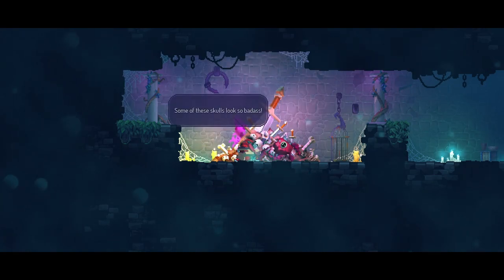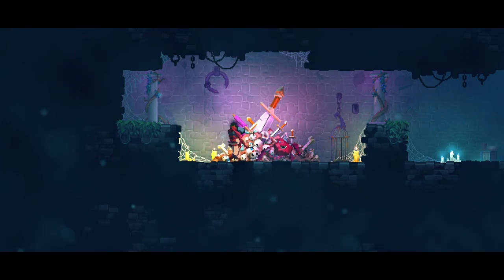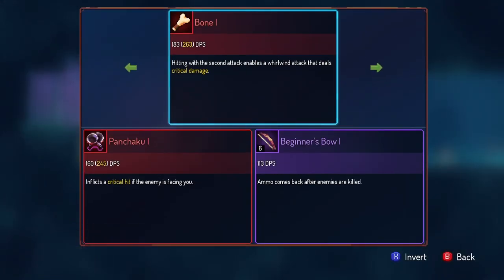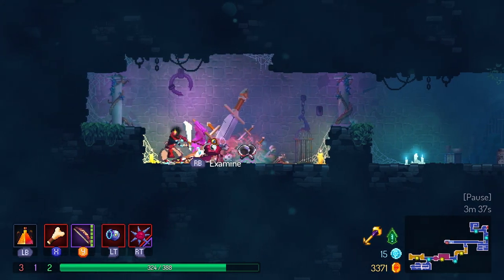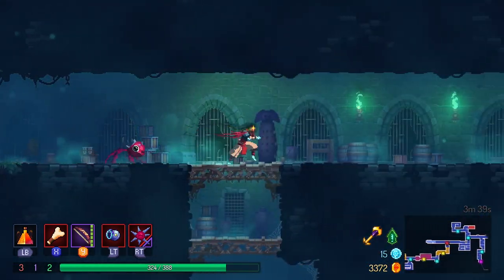A stack of bones. Some of these skulls look so badass. Bone - hitting with the second attack enables a whirlwind attack that deals critical damage. That sounds cool. Let's see what it does. All right, you know what? I want to try it. I definitely want to try it.